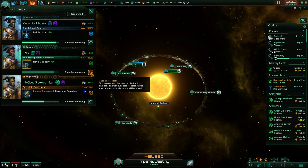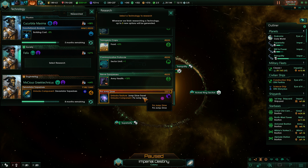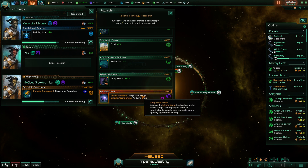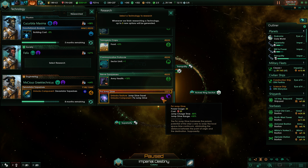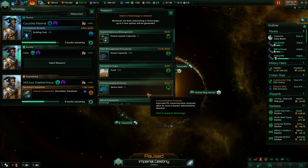The psionic jump drive is in the society tree. Jump drive travel unlocks the initiate jump fleet action, which allows jump drive equipped fleets to nearly instantly jump to any system in range. We already have jump charge time minus 80 percent and jump drive range plus 50 percent. Yes, that's going to help us a lot. It's a red tech but who cares.